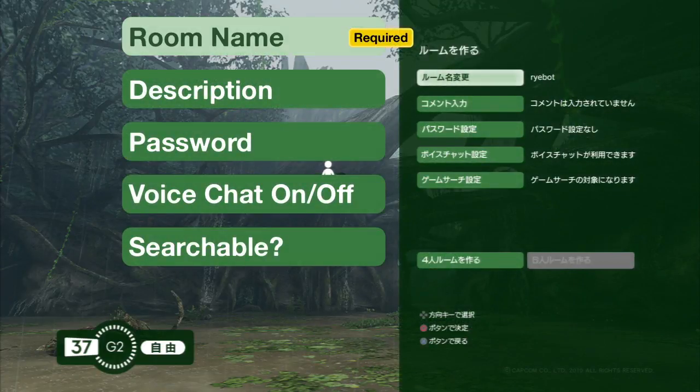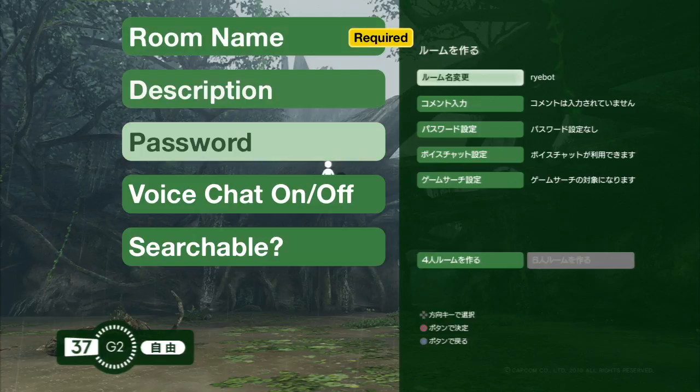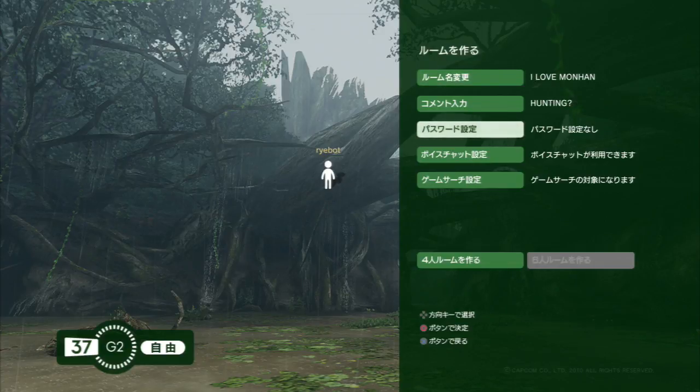Let's look at each option. The room name is the only required piece of information — it's automatically set to your PSN handle, but you can change it to whatever you like. You can also enter a longer description about the room, but it's not required. Note that if you'd like to set a password, you're limited to eight characters, and passwords are case-sensitive. The first of the last two options allows you to disable or enable voice chat for the whole room, and the last option controls whether or not other people can find your room in search. When you have all of that set up the way you like, choose the final option at the bottom to create your room.